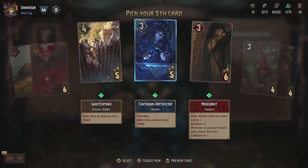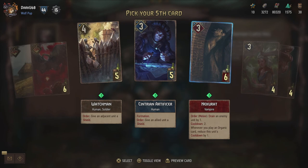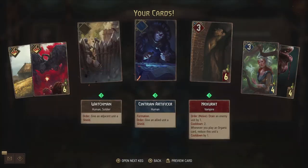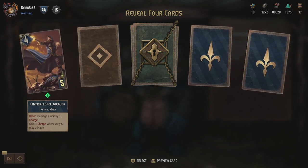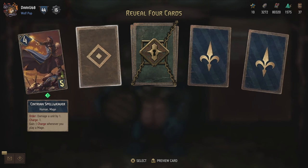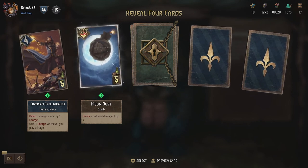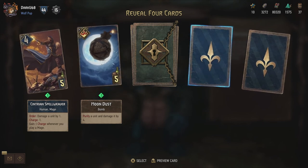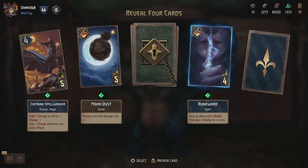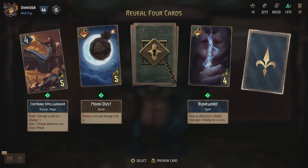Could be powerful, especially if you can combine it. Maybe there are a few cards that actually benefit from drains - I'm going to get it. The Centurion Spellweaver - that's Professor Fireblast from Thronebreaker. Damage unit by one charge, and gain a charge whenever you play a mage. That's cool - I've been wanting to make a mage slash sorcery deck, and that might actually be of help. The Moondust Bomb - purify a unit and damage it by four, so that could take care of vitality. Then Rune Word - give an allied unit a shield and then give it vitality for four turns. That's pretty powerful if you can protect one of your engine units with that.